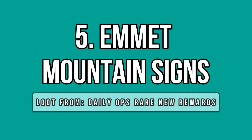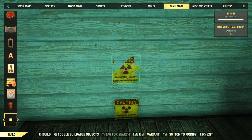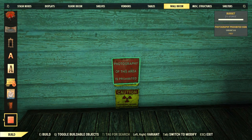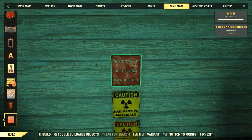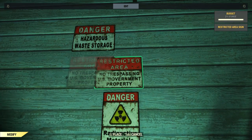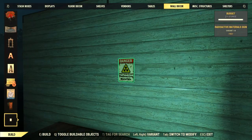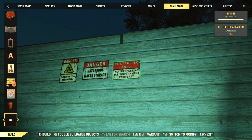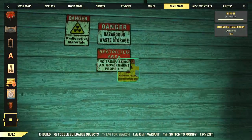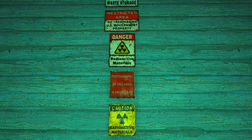Daily ops are highly known for giving sign rewards, especially the borough ones. Now we are getting one more entry, this time for the Amet Mountain. We are getting six new signs that can be found inside the Amet disposal location. They are mostly related to radiation warnings since this place is highly radioactive, but there are two that feature different types of warnings: one informs you that photography is not allowed, and the other is about not trespassing. One note: the yellow and red warning sign seems a bit bugged and almost everything overlaps it right now, such as walls and paints, making it difficult to place properly. Other than that, it's a great collection, especially if you have radiation sources at your camp.